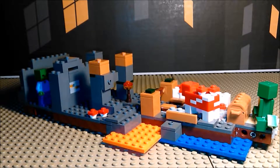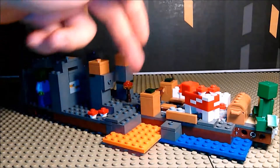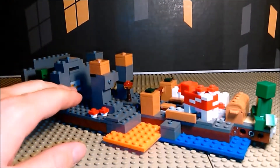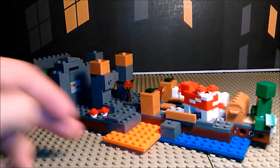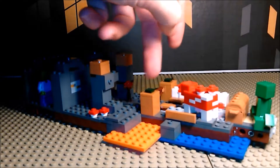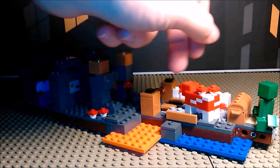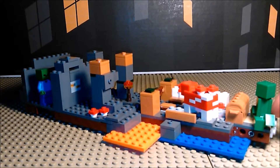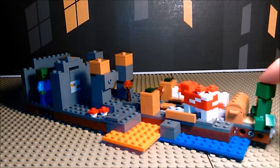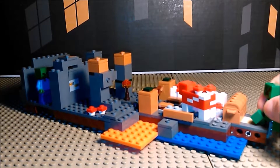Last but not least, we have the dungeon — by far the biggest and most detailed part of this set. You have some zombies back here with a zombie spawner, a little area being used for digging, a little piece of gold ore, a small wall, two mushrooms, some lava, a mossy fence — I don't think that's in the game, but it's here. You have the adult and baby mushrooms in this little broken-up pen. And finally, you have a creeper on a little lever.